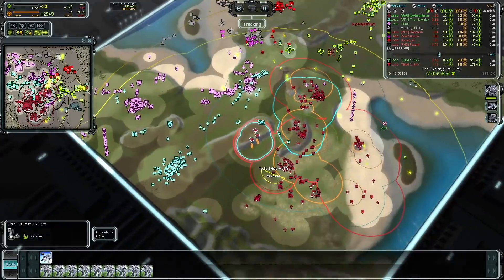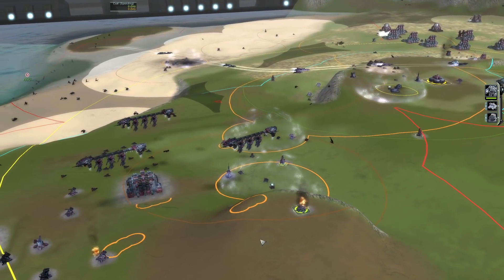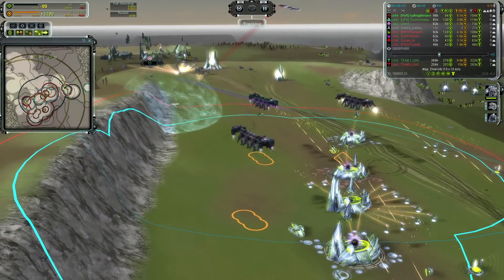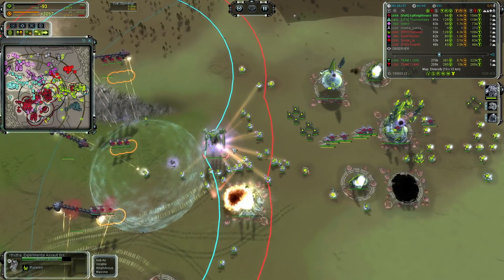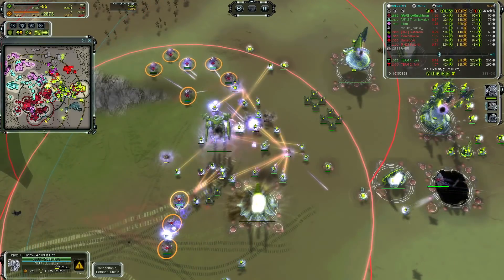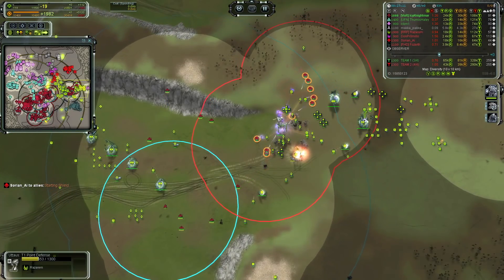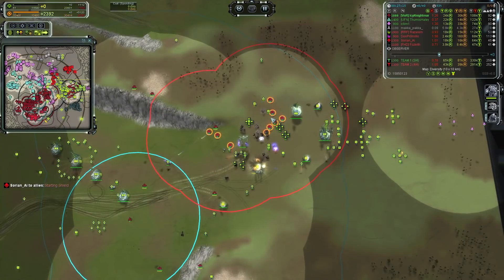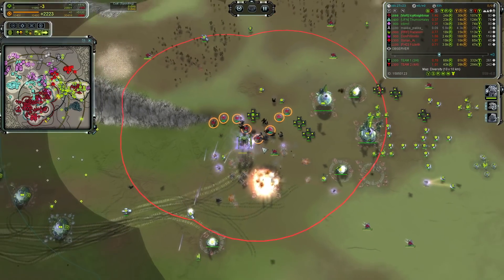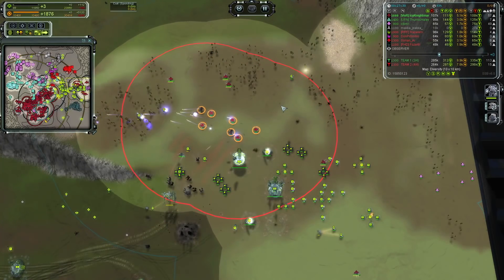Icy is pinging an attack move over onto the base — probably saw something. The Titans are getting dropped and there was a Yathoda on the way — that's what Icy was pinging. He needs to get the build power killed very quickly. There's a T3 mobile shield going down and it looks like he even manually targeted it. T1 PD is going up quickly but Titans are more than capable of dealing with it. He wants to kill off all the build power and stop this Yathoda from existing, and it seems he's sufficiently gotten rid of enough build power and economy to stop Raze from having that Yathoda anytime soon.